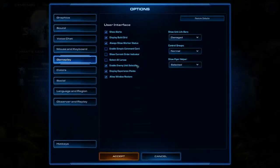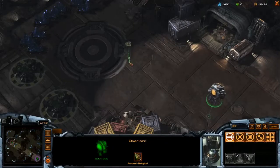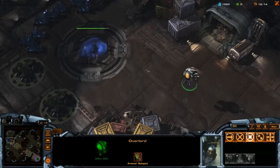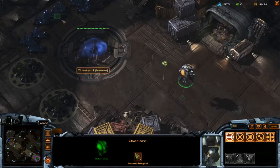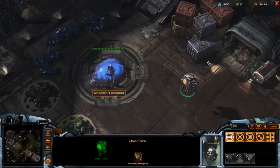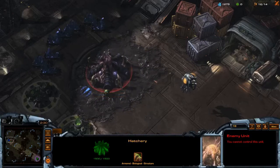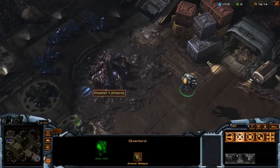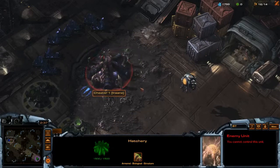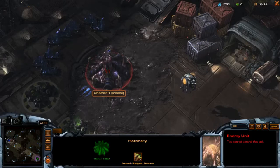The next major thing I want you to know is Enable Enemy Unit Selection right here. So what it is — you can select enemy structures or even units. I don't know why Blizzard has it off by default. They said that at the beginning of the game some new players may find it tricky to tell if it's your unit or the enemy unit. But I highly recommend you to put it on so you can select enemy structures to know what you're dealing with.